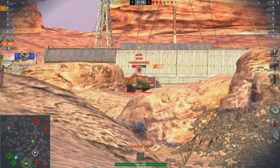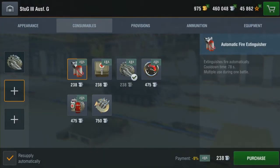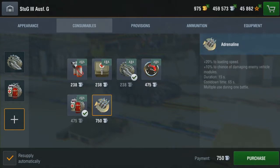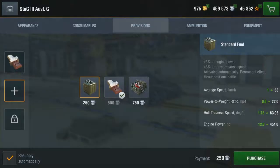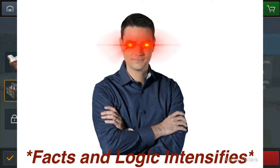In order to establish your dominance as an alpha male, this is what you do. For consumables you take a repair kit, a multipurpose restoration pack, and adrenaline to shoot your load even faster. For provisions you take some chocolate and a protective kit, because your engine is as fragile as a SJW at a Benchapurro speech.